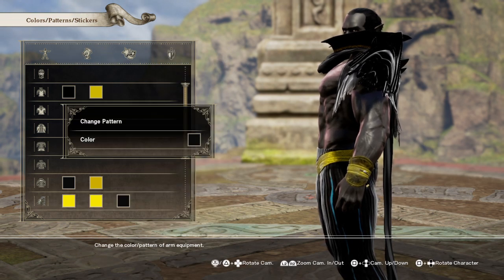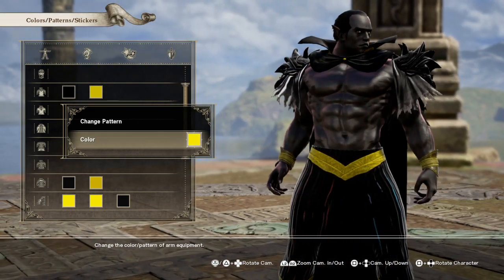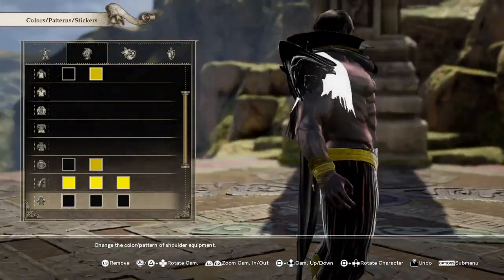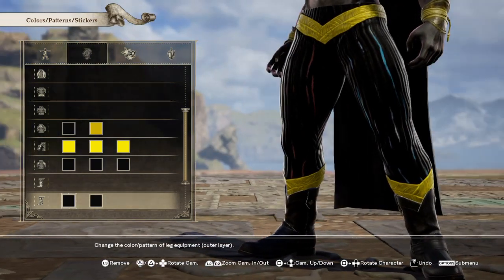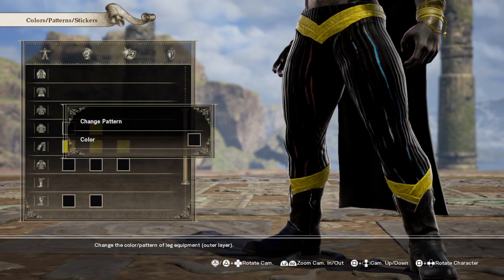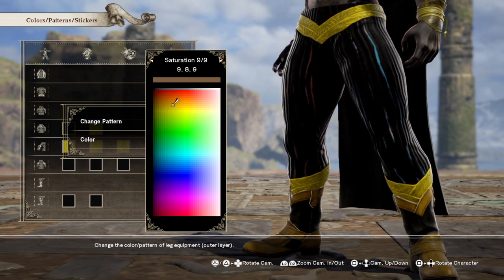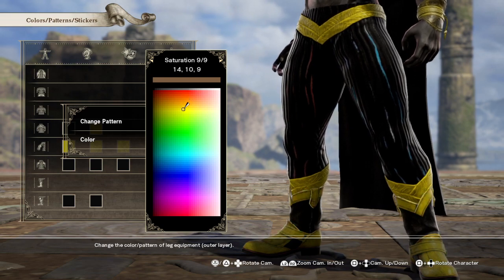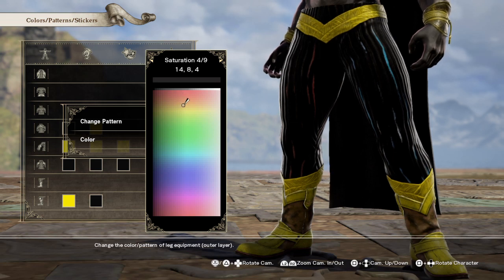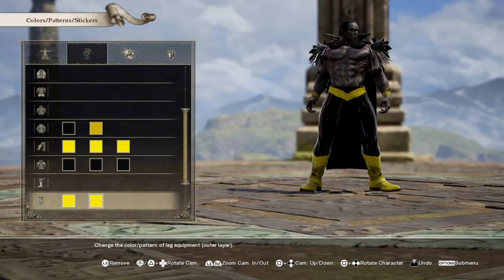We'll go with 14, 10, 9 for the last wristband slot as well. Next, going to the shoulders — we're leaving those all black. Now for the boots, these pants bring in that gold trimming on the top that extends the boot look, which works out perfectly. Change the saturation to 9 and go with 14, 10, 9 for the boots as well — 14, 10, and 9. That brings out the gold in his boots. Black Adam is starting to come together slowly but surely.